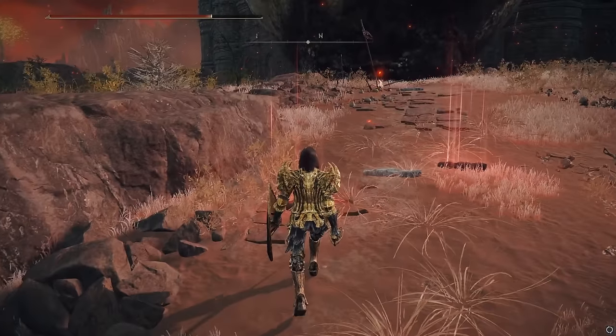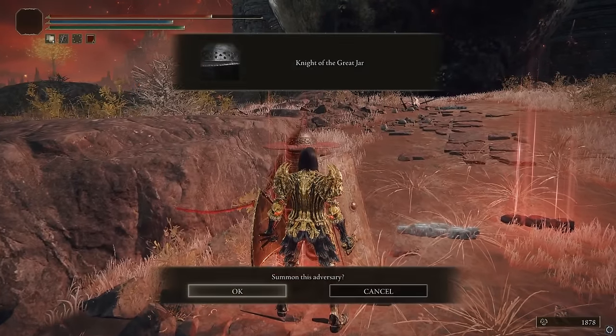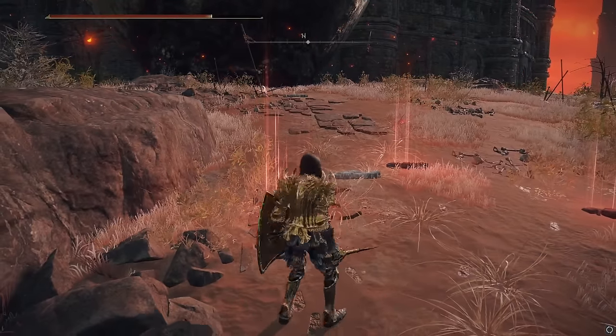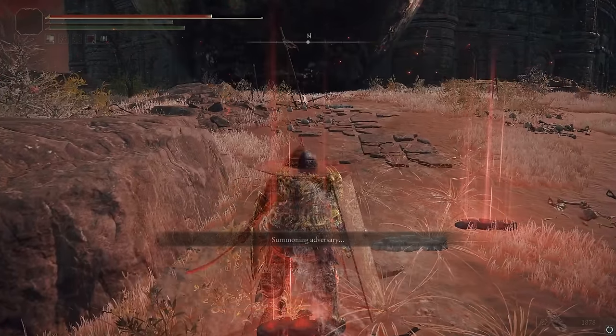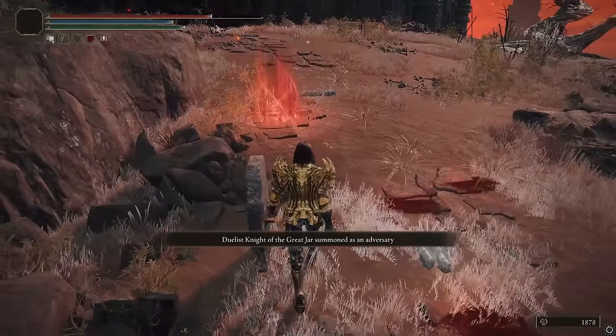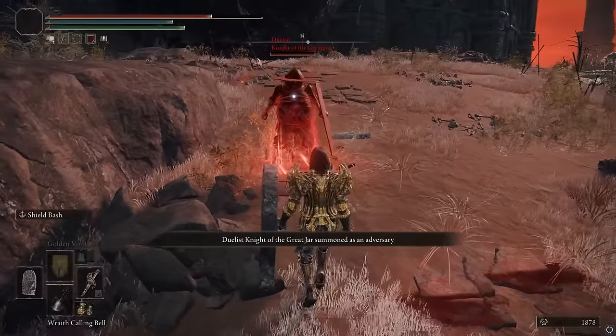Then these three signs will appear. You will go up to one of the red signs and you will summon a Knight of the Great Jar. You have to beat all of these summons, and then after that you will be able to get the talisman.